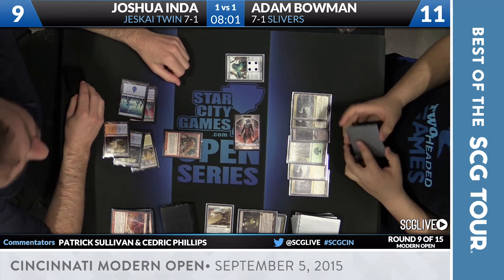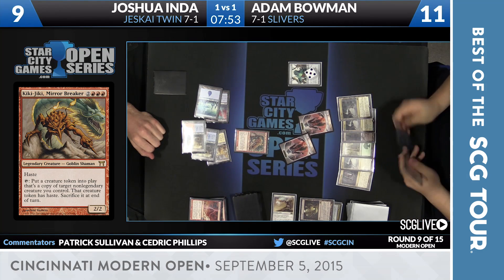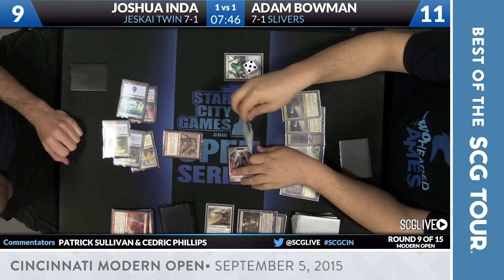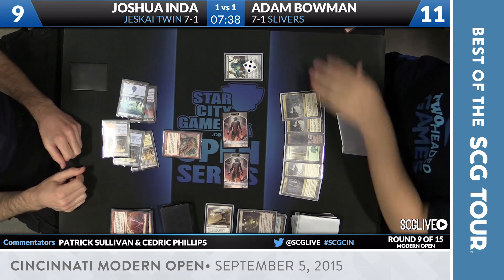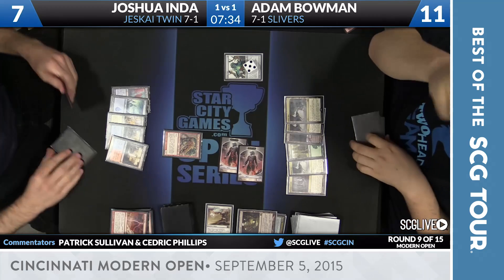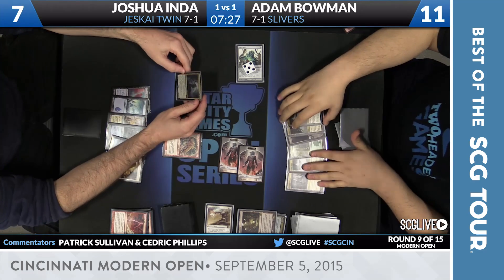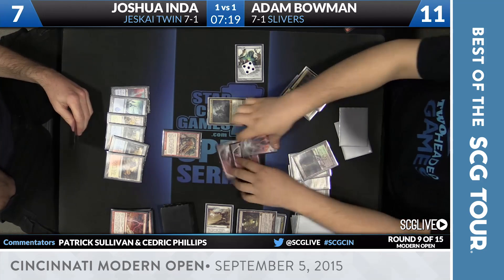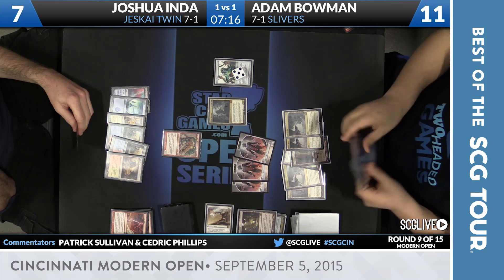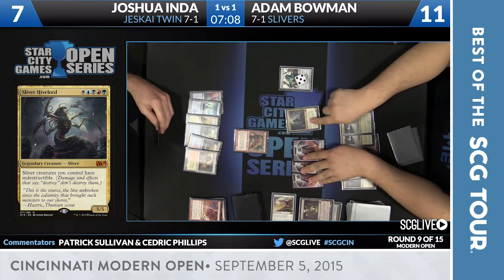Pass the turn back, another Sliver. Does he have the Hive Lord in this deck? This doesn't seem like a great Hive Lord matchup, but I don't know what's going to come out of that vial. Joshua is very nervous about whatever's going on with that Aether Vial. He's down to seven, there's an Arid Mesa, pass the turn back. It's the Sliver Hive Lord — it's here! Seven and one in Modern. Kiki-Jiki's chump blocking here. They're all indestructible.